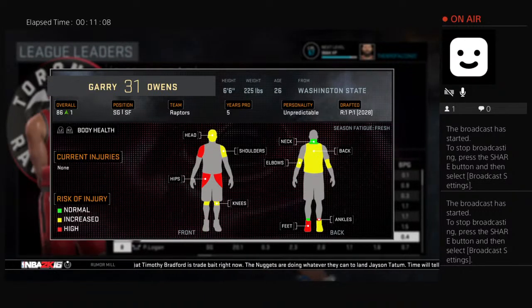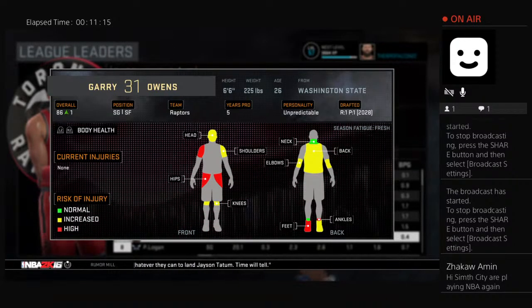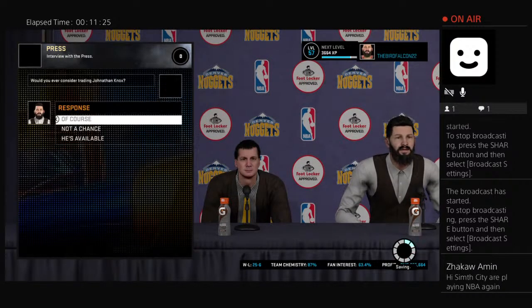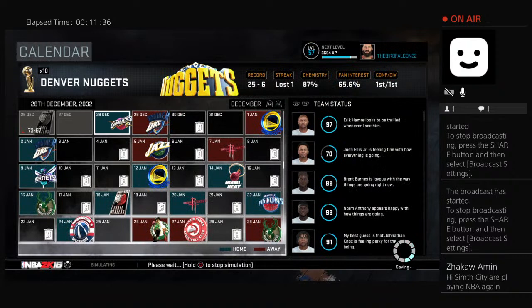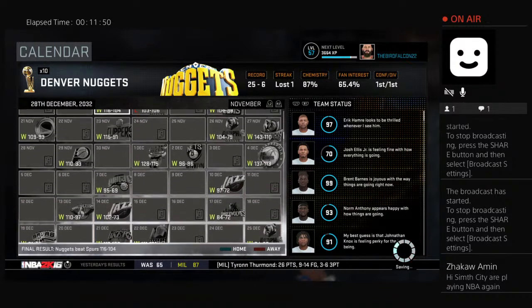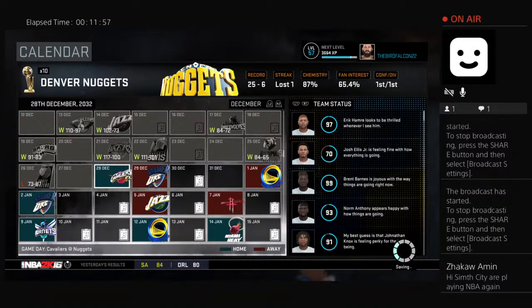Gary Owens — very interesting. Just simming the four to six weeks that Cecil Payne is injured, I'm not really playing a game. So Zakar, you just joined us — we had a massive winning streak in that sim period. Once that cursor stops spinning around, we'll catch up. We had a massive big stretch there with Payne injured. Bradford came on with more minutes and more touches and actually played well. Barnes played well too.